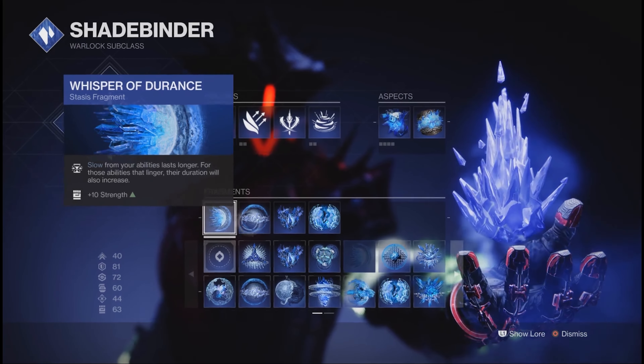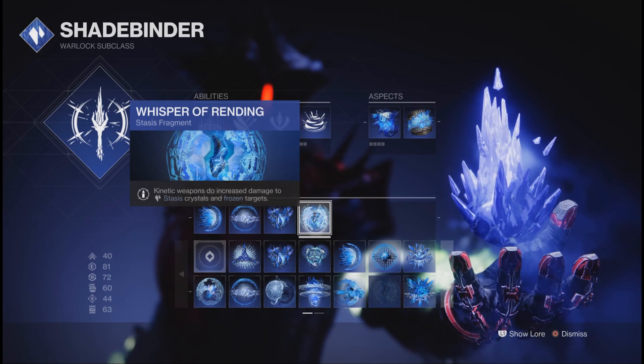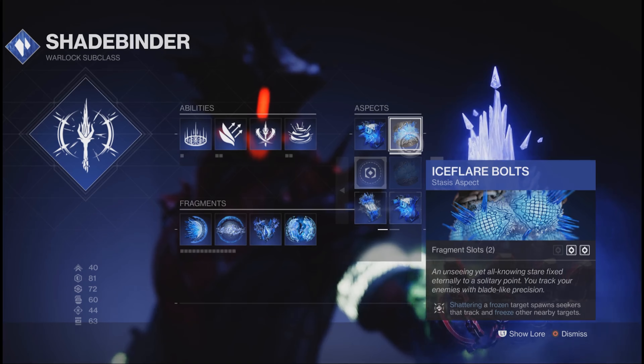Let's start off with Exotics. You're going to need Osseostriga and Necrotic Grips to synergize them together and to spread your Corruption, just like in my Thorn build.